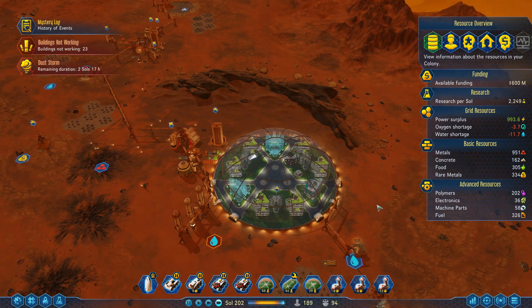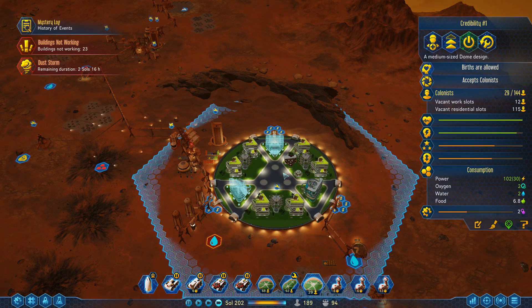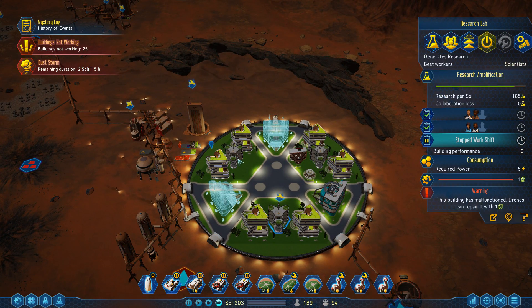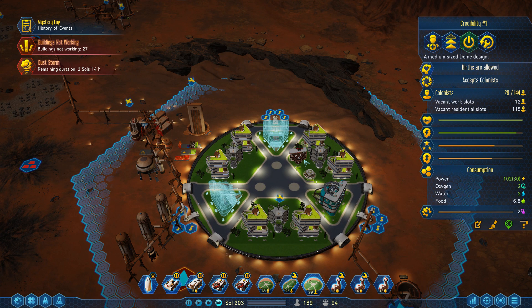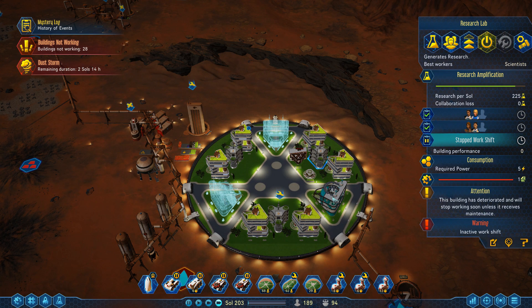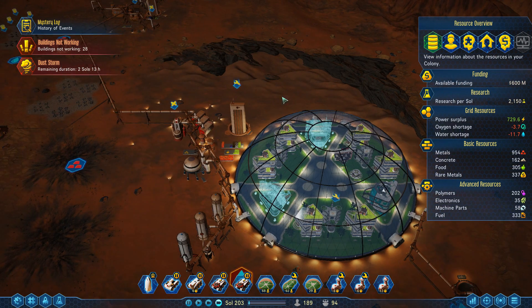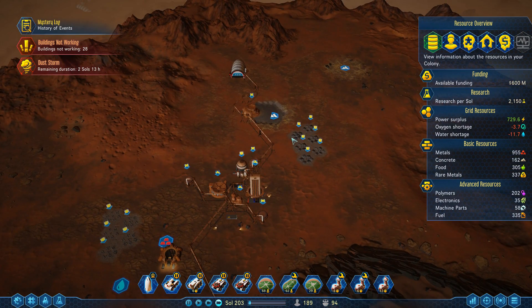Doing the research amplification — that's good. We're up to 2,200 research per sol. Labs are filling up with scientists, which is good. The Hawking Institute's not so much. These aren't even built — they need electronics over here; I'll have to get those another time.